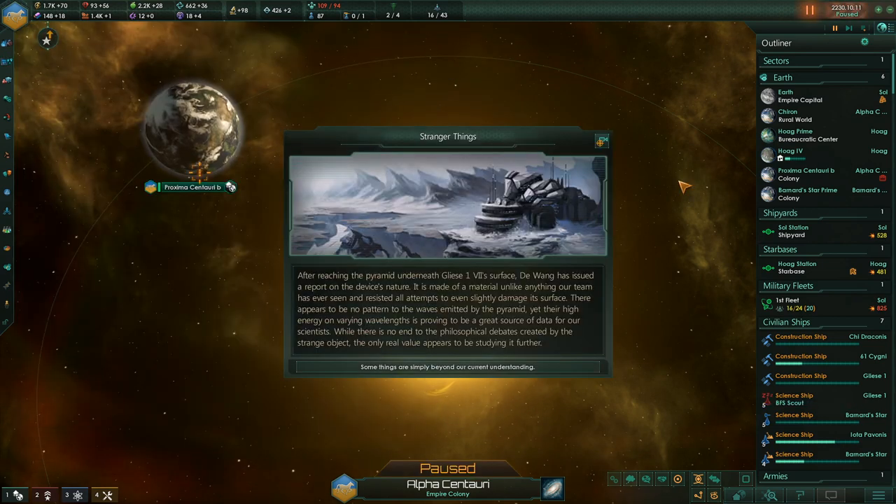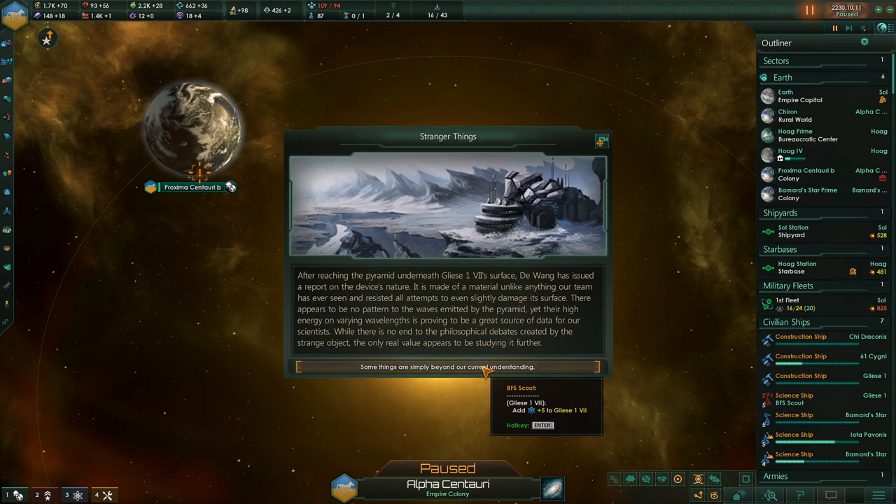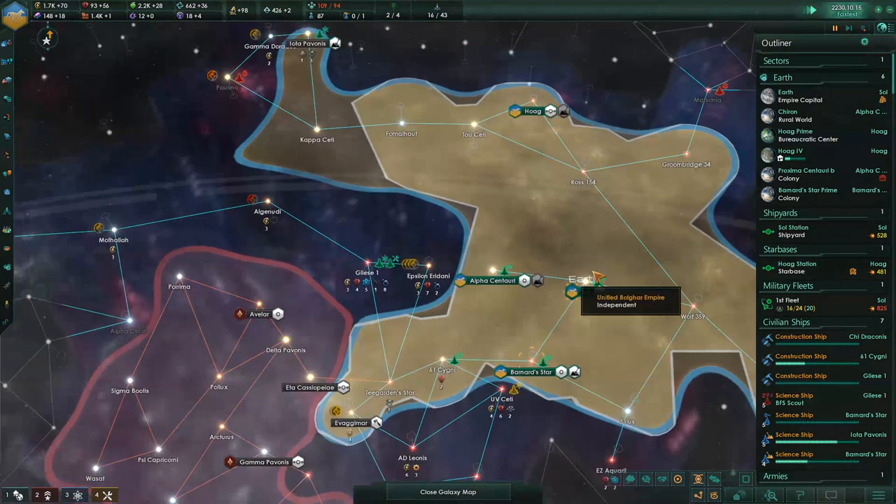Special project complete — the Pyramid. After reaching the pyramid beneath Gliese 17's surface, De Wang reports it is made of a material unlike anything our team has ever seen, resisting all attempts to damage its surface. There is no pattern to the waves it emits, yet their high energy on varying wavelengths is a great source of data. The only real value appears to be studying it further — so we get some additional science added to that planet. I'll take it.